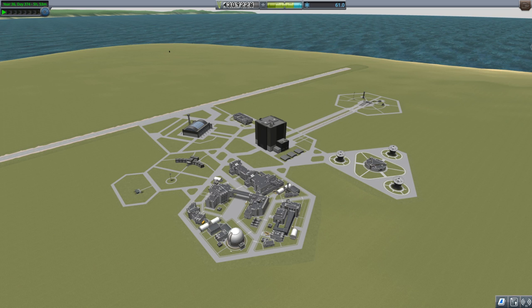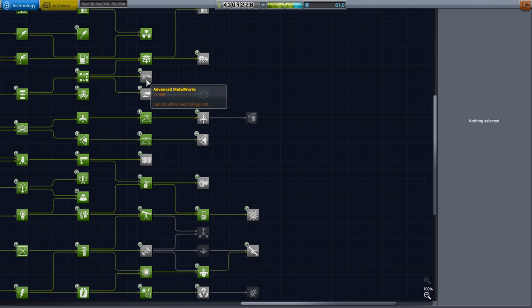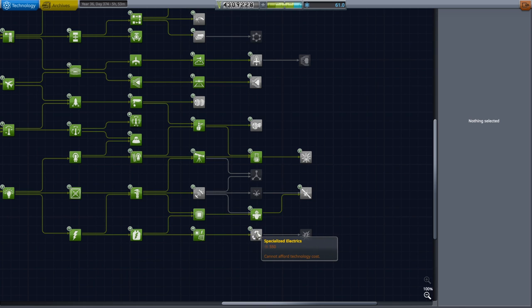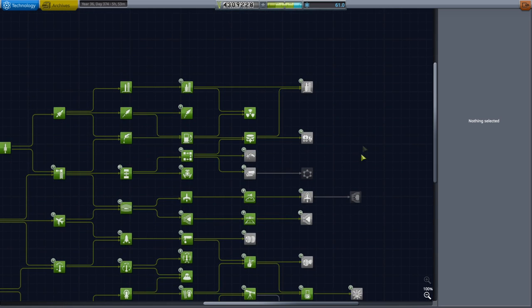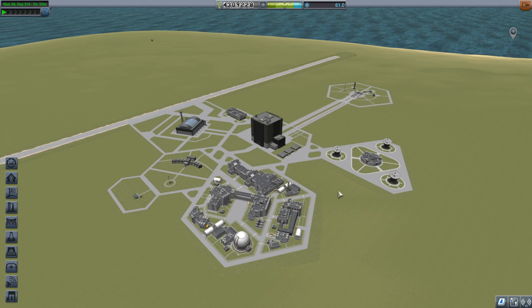Hello everyone and welcome back to stock career in Kerbal Space Program 1.8. I really want to just get through the tech tree at this point, which will take quite a lot of science. We need 1,000... 2,000... 3,000... nine of those, so that's 4,950 plus 4,000 — so 8,950. Plus another 1,200 — that's 10,150 science altogether that we need. That seems like a lot of science.